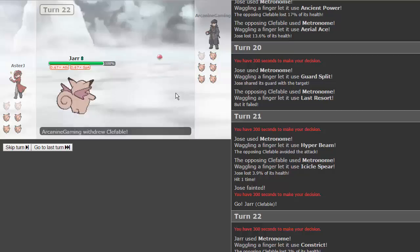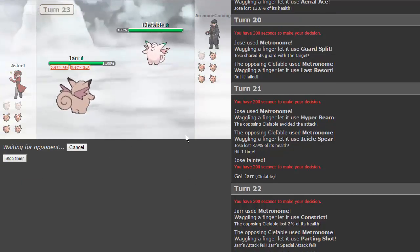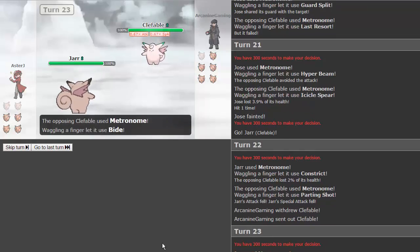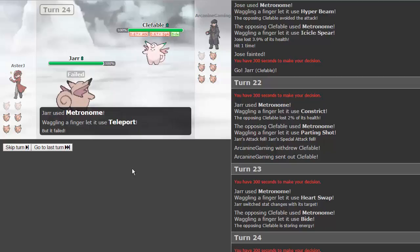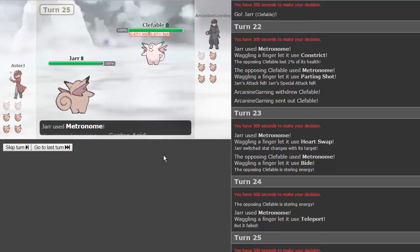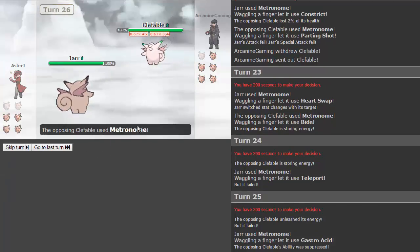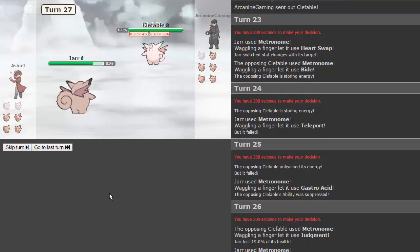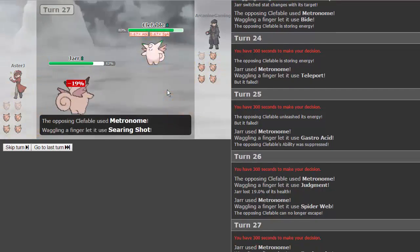The Clefable he switched in is paralyzed, so keeping it for the end of the game is actually really good for us. We go for metronome. We have lowered attack and special attack but we nail some crits. Heart swap — we give him our stat boost. He goes for bide, so as long as we don't hit him in the meantime we're good. We go for teleport — not going to work, but that's perfect for bide. He keeps storing energy. We go for gastro acid suppressing his ability, then judgment for 19. Spiderweb prevents him from switching.